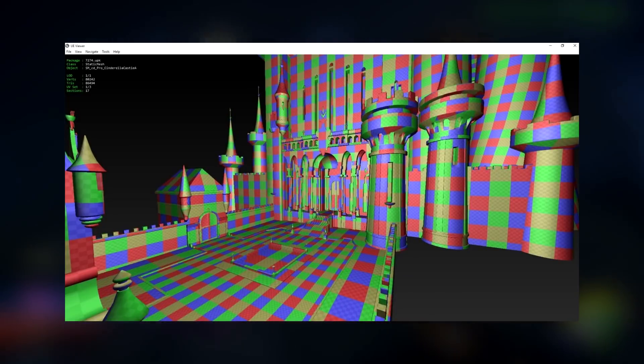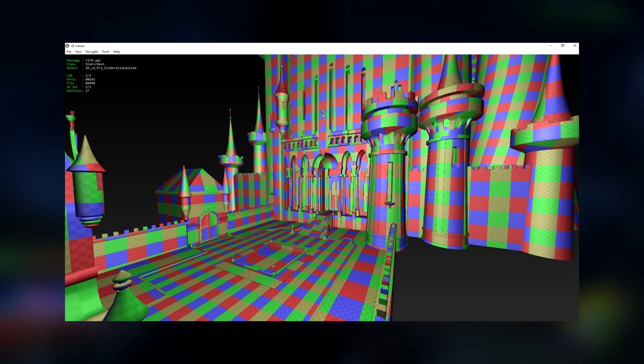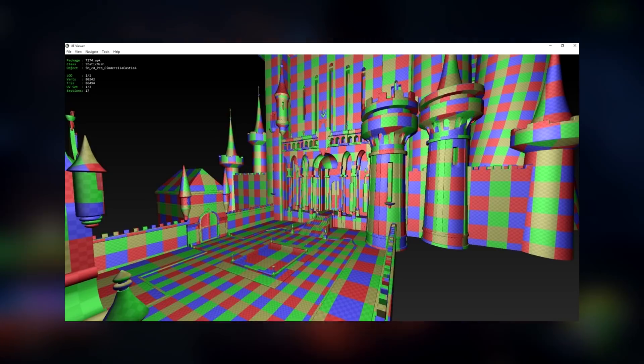We also have the palace courtyard from Castle of Dreams. This was unexplorable — we just had a cutscene — so it's pretty cool to see this area as well.